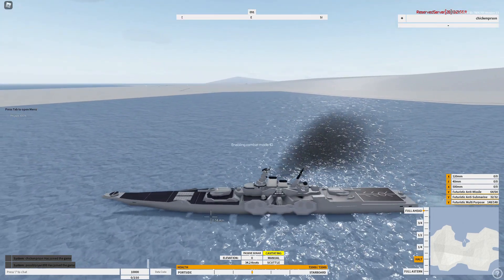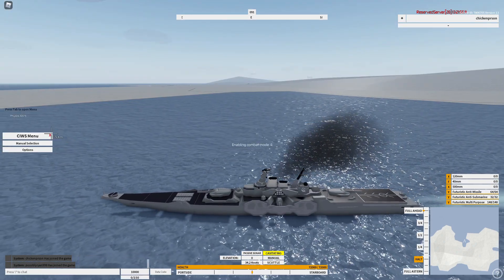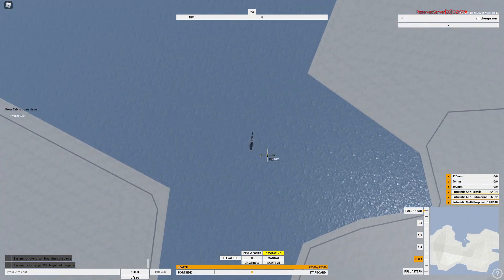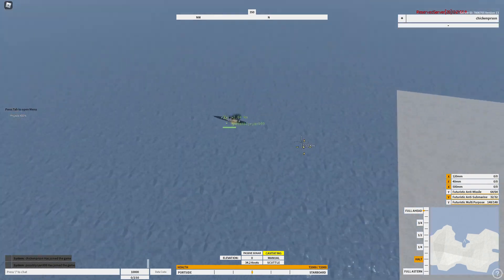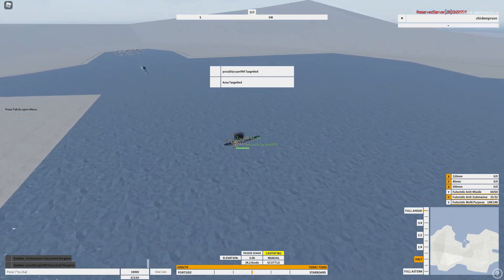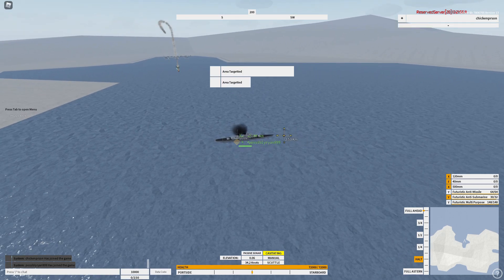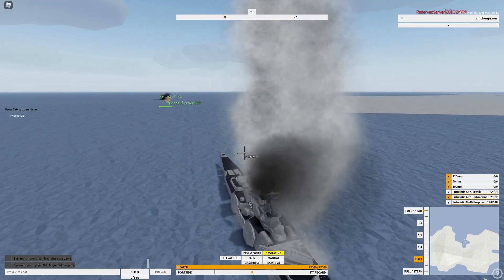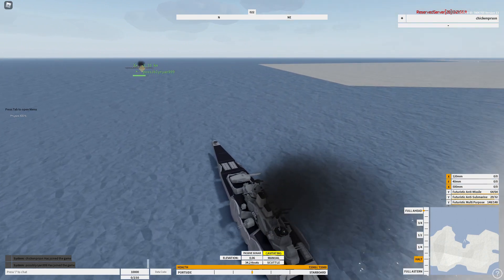Zero for combat mode. You can toggle night vision with Tab, and CIWS with Tab — I have a whole video on that, so watch that later. You can put the anti-submarine missiles like this. So even though he's not a submarine, you can click there, fire, and you can see them fire. They will go towards where you select in the input coordinates menu. There you see he was hit, but those are meant for some range, so they'll do more damage if they're in the water.